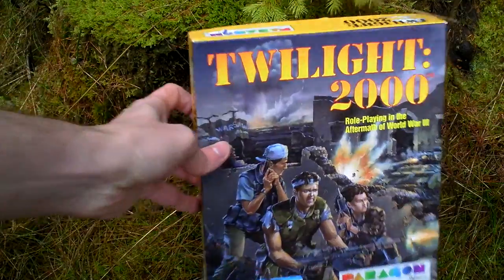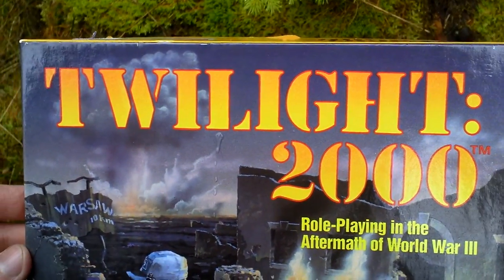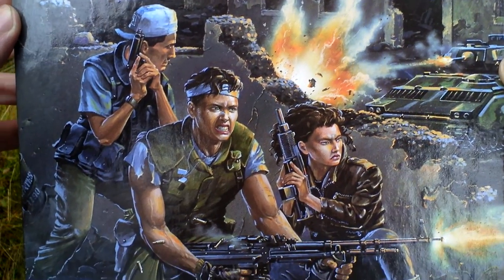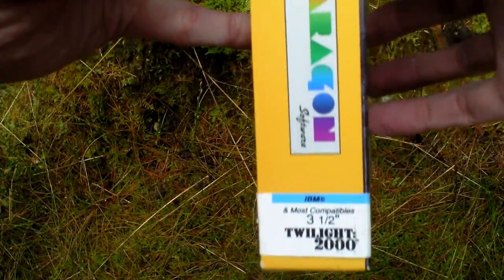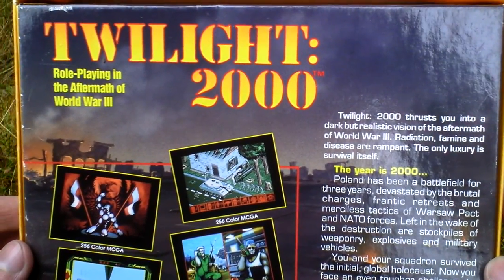Let's take a look at the box art. Here it is, nice big box. Now let's turn the box around and see the back side for some info about the game and pictures from the game.